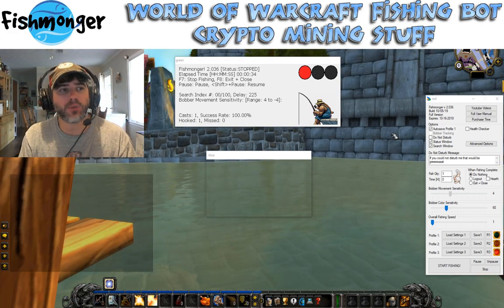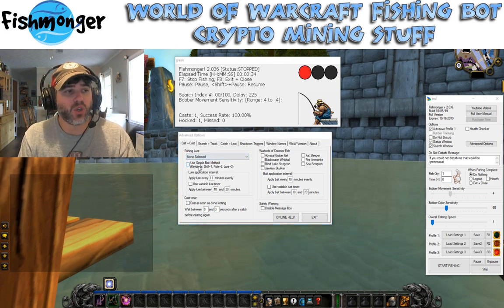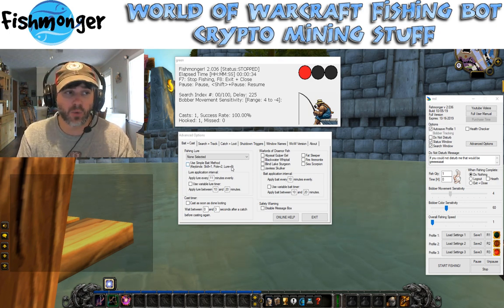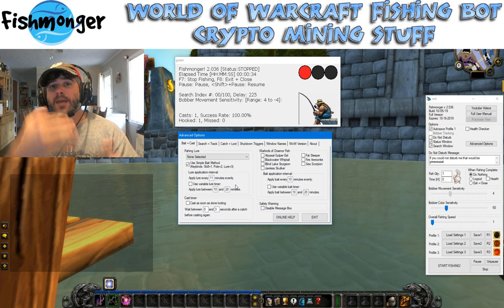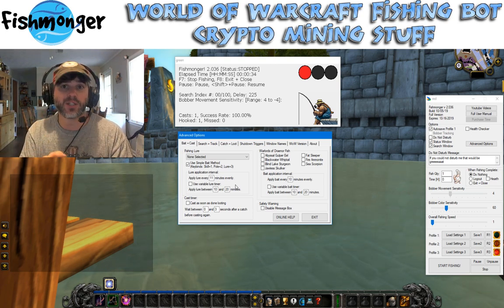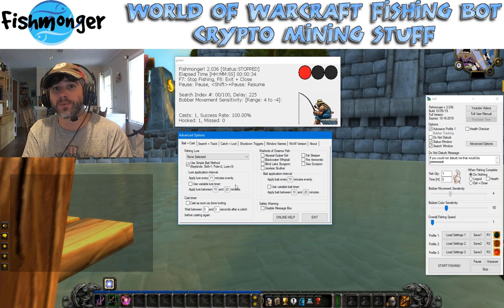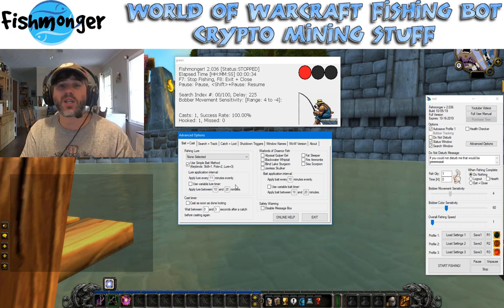The second thing I'm going to go over is the simple bait method. If you go to the advanced options in the bait and cast tab, there's a new button that says 'use simple bait method.' What this means is that you want to have your fishing skill set to the number one key, your fishing pole set to the number two key, and whatever lure you want to use set to number three. With this selected, instead of Fishmonger typing all the commands out into the computer, it will just send number three, number two, and number one in succession to apply the lure, apply it to the pole, and then start fishing. This was done because there were a lot of international clients having trouble — if you weren't using the U.S. keyboard or U.S. client, it wasn't working for you.